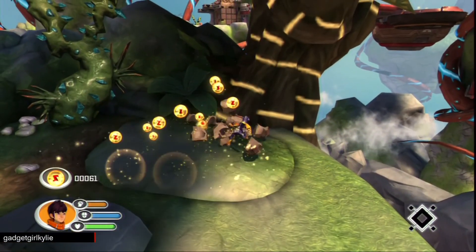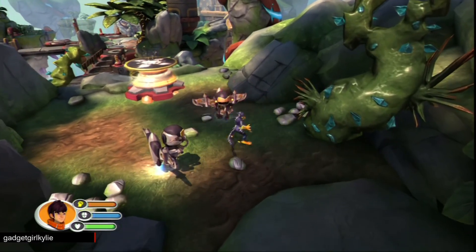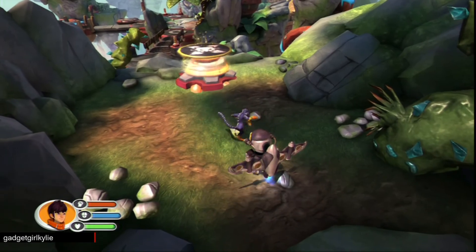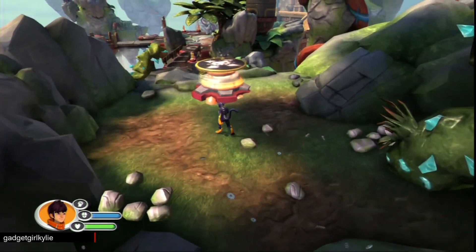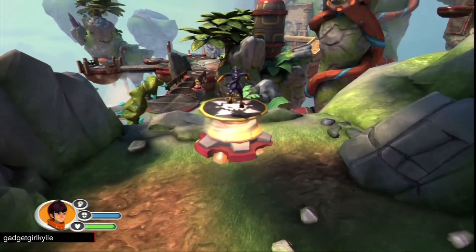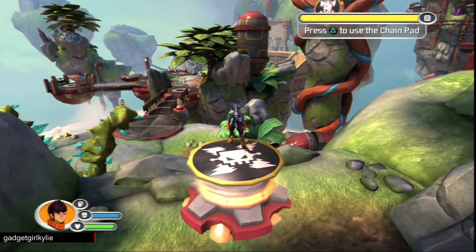I wonder when we'll next see another dragon. That's another type of launch pad. If you stand on it as Chupacabra, it will fire you towards another pad. From there, you can keep being fired onwards in a chain.